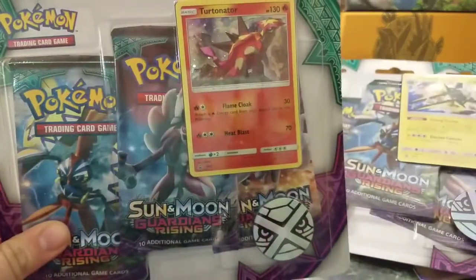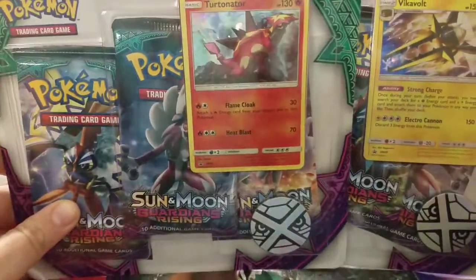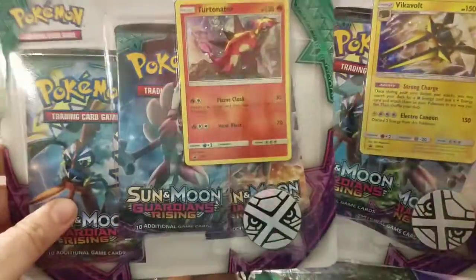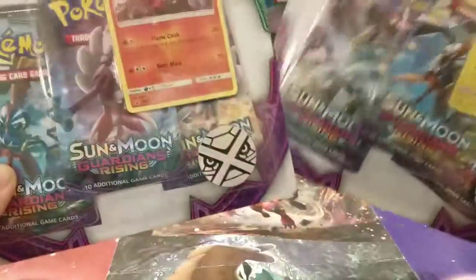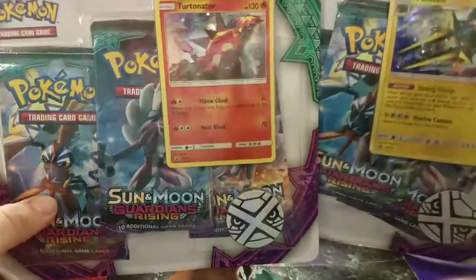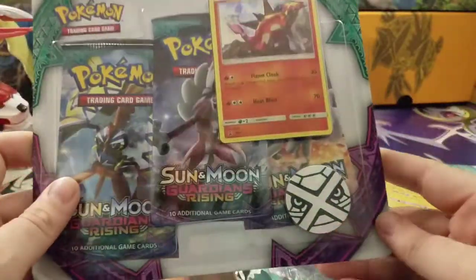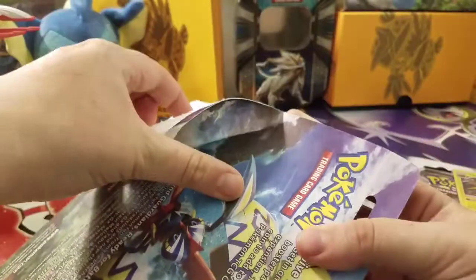So we got the Tortenegger and the Vikavolt Blister Packs. I got these on Amazon because they were on a really good deal, and a special thank you to PokeLab for actually purchasing these for me. I got these ridiculously fast. Anyways, let's get to opening up these bad boys instead of stalling on time.